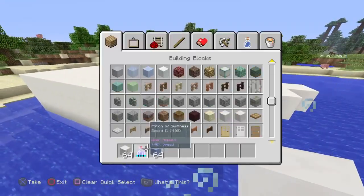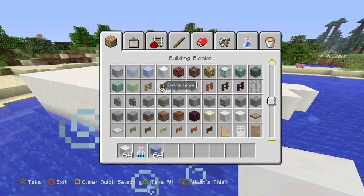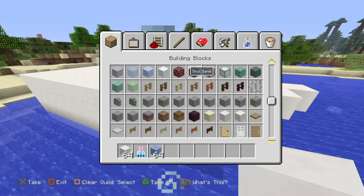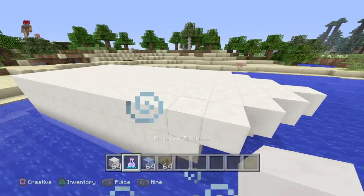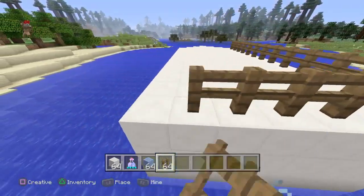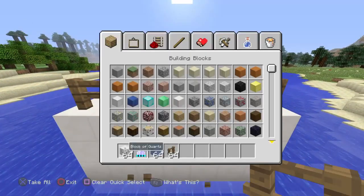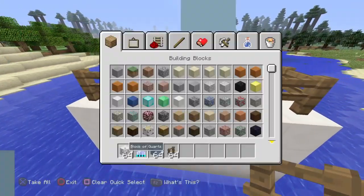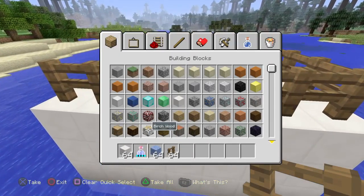Then you should have something that kind of looks like that. You can use any fence or railing that you want around the edge — I'm going to be using sprucewood fence. You can do a little gate on the back for people to get in and out.